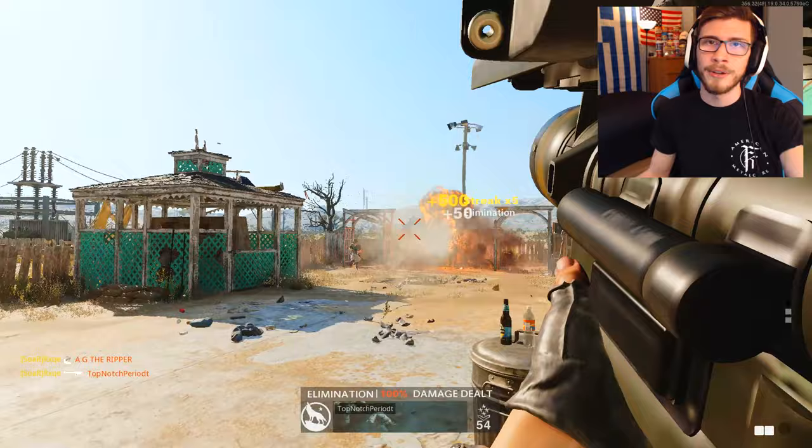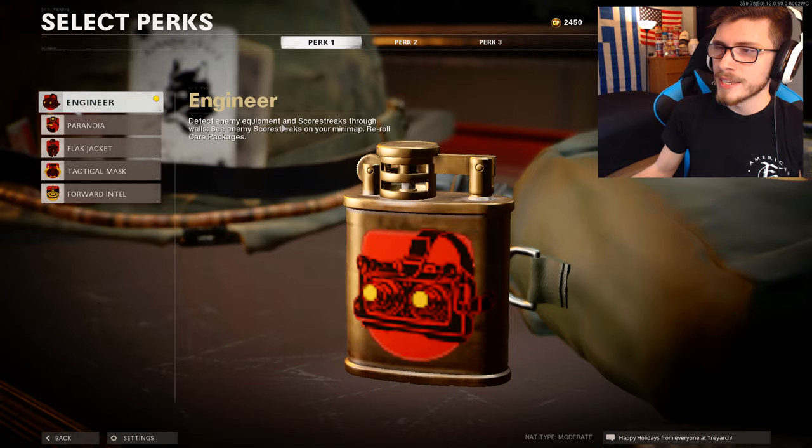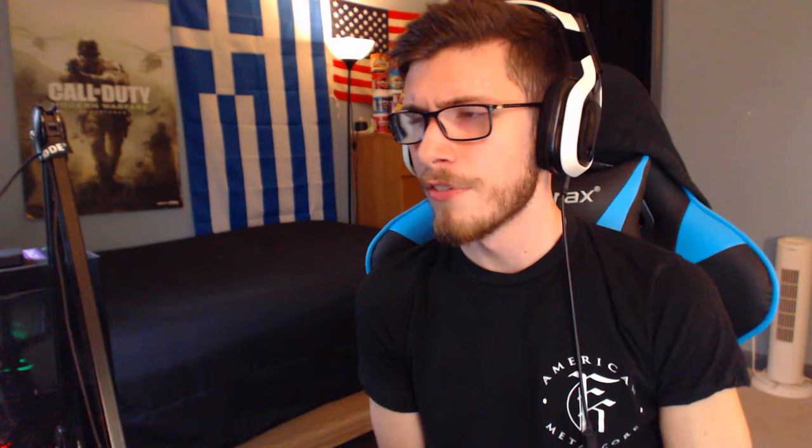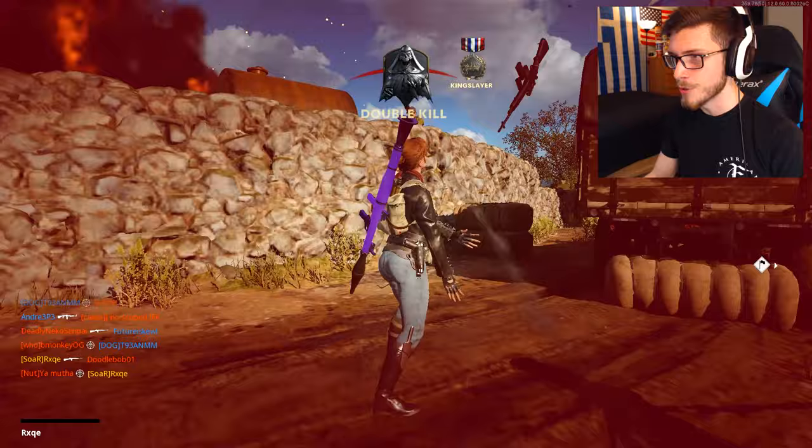When it comes to your class setup, aside from obviously having the launcher, the only things that really matter are Engineer and Danger Close. Engineer makes it a lot easier to see equipment and scorestreaks on the map. Danger Close gives you an extra grenade and a couple extra launchers — I think the base amount is like three total with the RPG and Sigma, but you get five if you run Danger Close. So now jumping into some 12v12 to get this done, because I am honestly so over using these launchers.